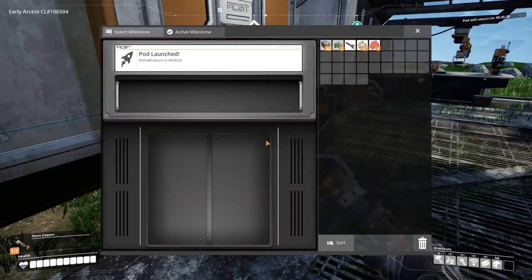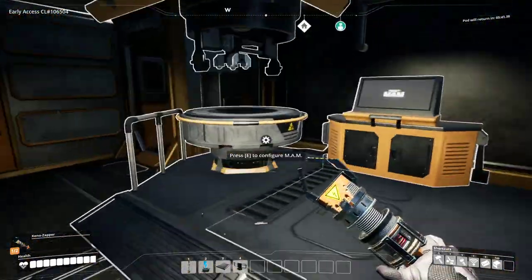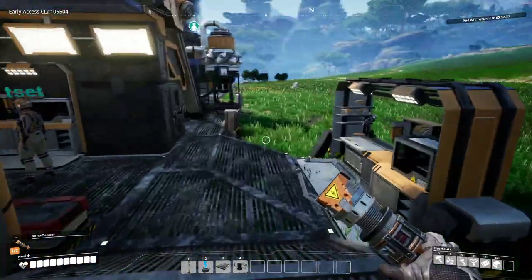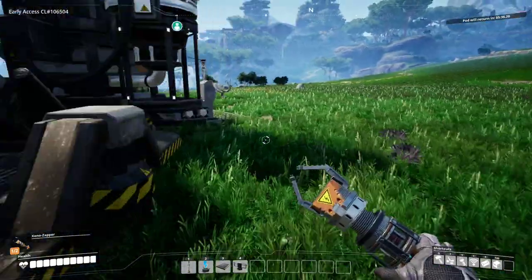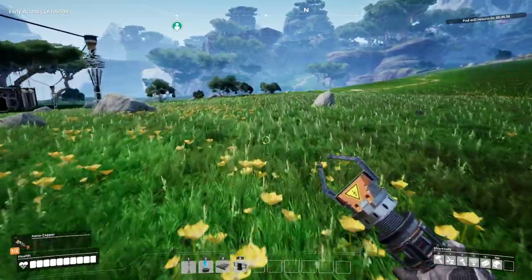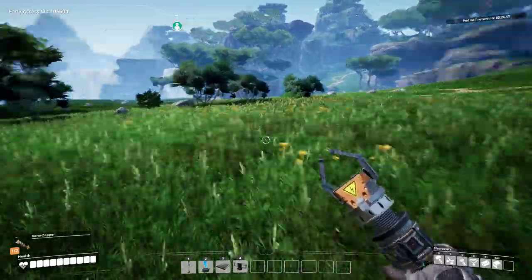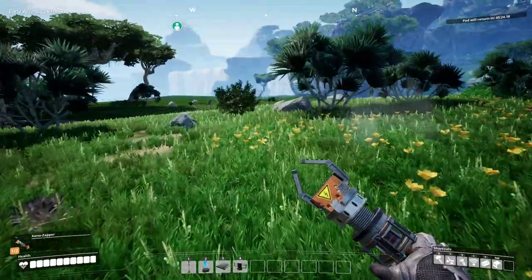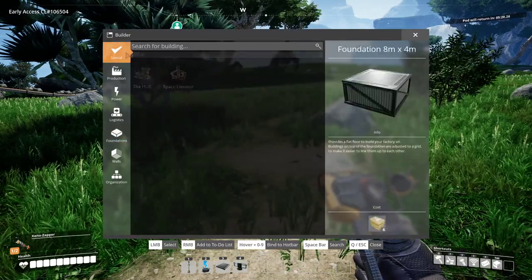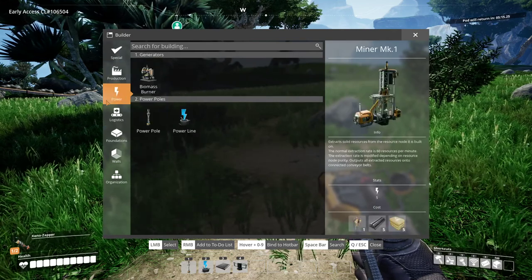So what did we learn from that one? Milestone 2-1, part assembly. This is the ones where — if you hit Q, it'll say 'new' inside of it. So the assembler. And Foundation 8x4. There's some new walls, doors, and a ramp. I'm going to make a lookout tower. Yeah, can you make us a lookout tower?